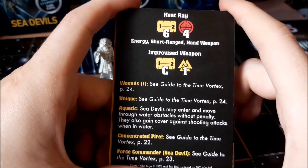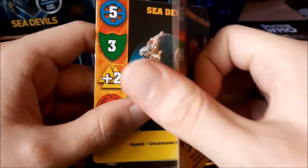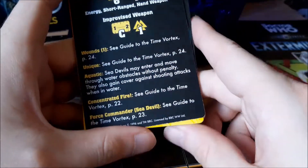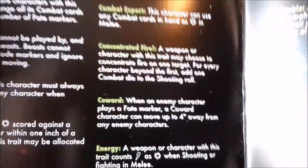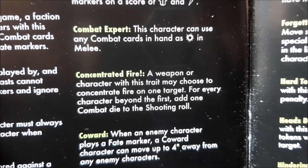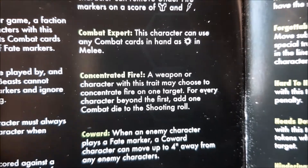For weapons we've got heat ray — energy, short-ranged — and hand weapon. That's going to give us four shooting dice, meaning six in total, and the improvised melee weapon gives us four melee dice to defend ourselves with — pretty good. The final ability to go through is Concentrate Fire, so let's get the card open. A weapon or character with this trait may choose to concentrate fire on one target; for every character beyond the first, add one combat die to the shooting roll.